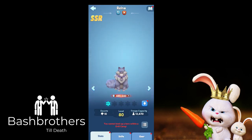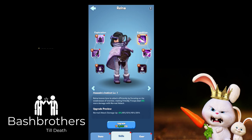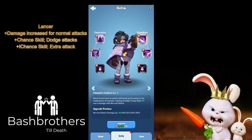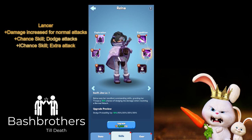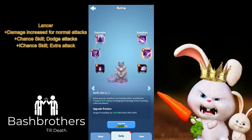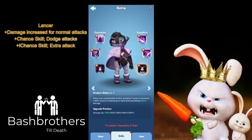Reina — a lot of people like her because she turns into a cat, which is a goofy animation. She's a lancer with 20% normal attack damage increase. She also has a chance skill for dodging attacks, which is big — similar to Philly sometimes creating zero wounded. And there's a chance skill for an extra attack up to 200% damage.